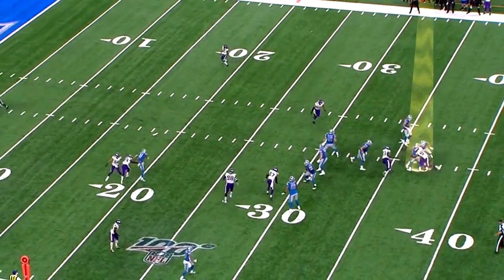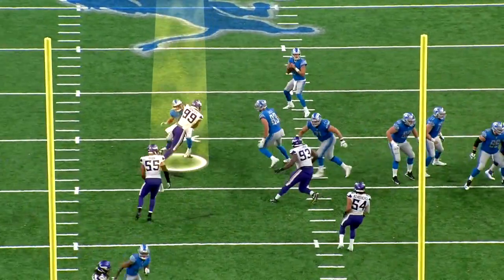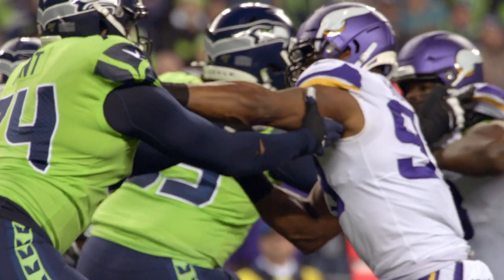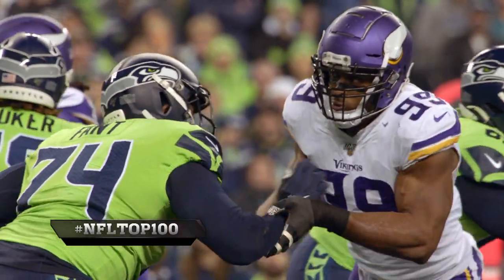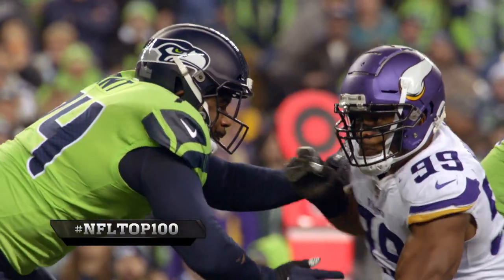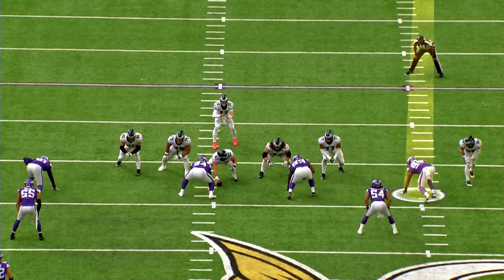Danielle Hunter crushes him! So he just goes out there with a high motor. You're going to have two guys on him, and two tight ends couldn't block Danielle Hunter. I think his ability to change direction — there's times he'll do three, four moves within a pass rush. And anytime you get us out of our center of gravity, that's when you can make a 350-pound player look like he's a buck 85.